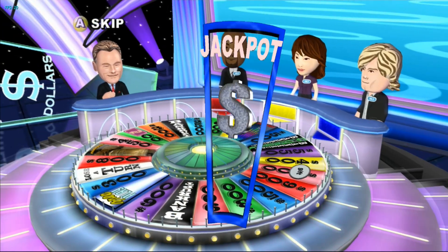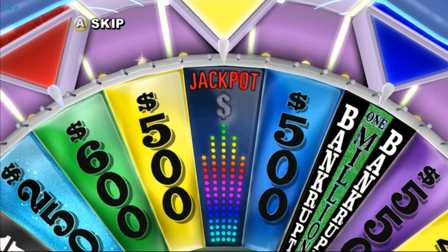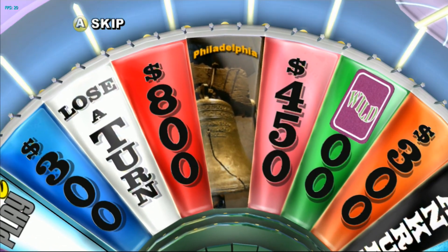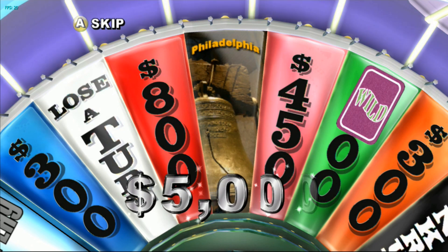Welcome to the Jackpot Round. To win the Jackpot, you must land on the Jackpot Wedge, correctly guess a letter, and then solve the puzzle. And here's tonight's featured prize — live the history in scenic Philadelphia. See the Liberty Bell or take a tour of the National Constitution Center and learn more about America's beginnings. $5,000!